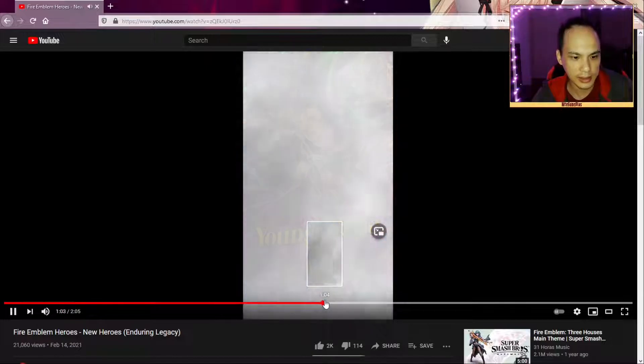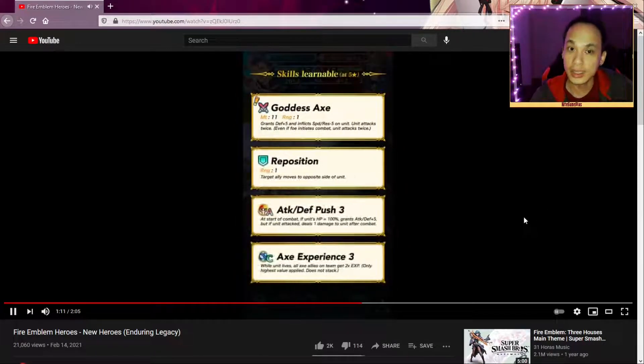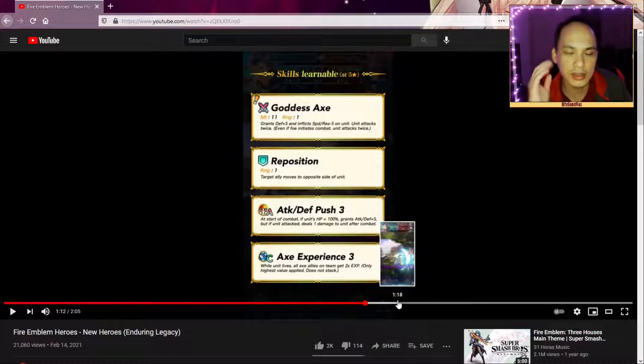Now we have Lex — I believe he dropped an iron — and he's going to be four stars too, which I'm glad about because we need these cavalry axe units. His Goddess Axe is cool: grants plus five defense, inflicts speed and resist negative five on unit, and unit attacks twice — so it's a brave weapon but it's an axe, which makes it even better. Brave weapons are really strong, especially if you have high speed or Phantom Speed. He is a cavalry axe unit, which we don't have a lot of and we need — like Dustle, I thought he'd be axe but they gave him lance.